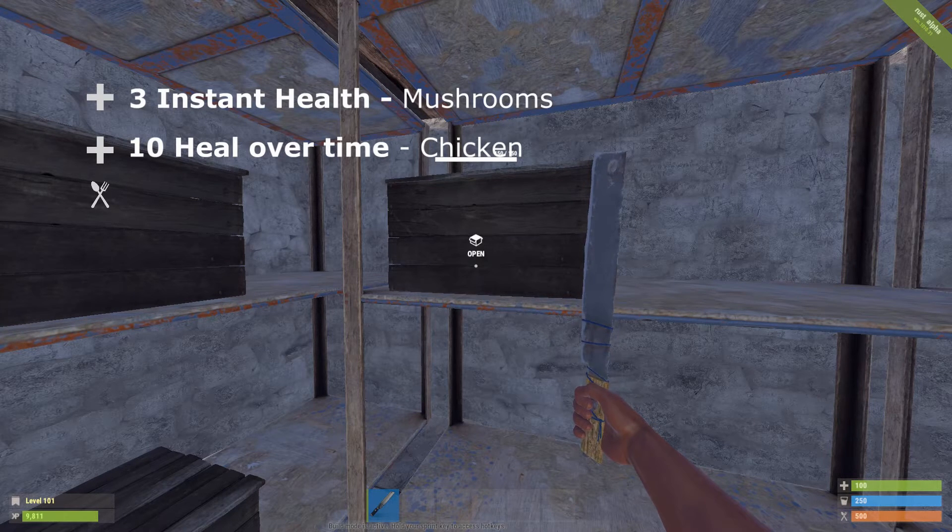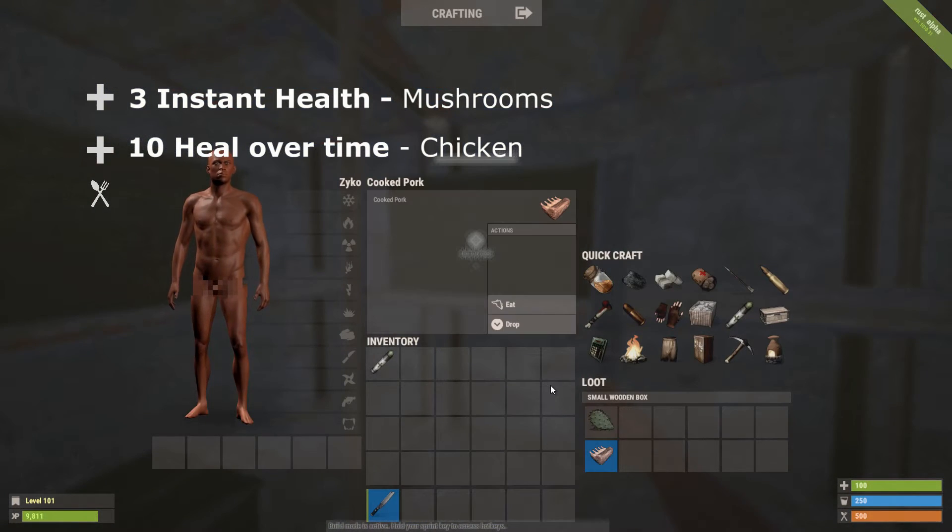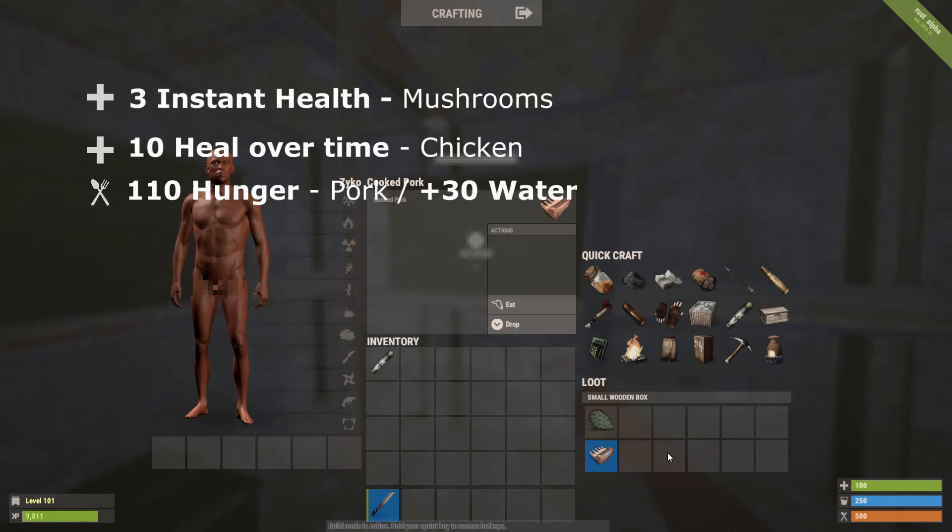The best item for heal over time is chicken, and second place is pumpkin — but definitely go for chicken because you can always stack it. It could be a cheap man's medical syringe. For hunger, the best item is pork, which gives back 110 hunger — really good if you're going out for a big farm. Pork is also the second best for hydration at 30 per piece, but the winner for hydration is cactus, which gives back 40.